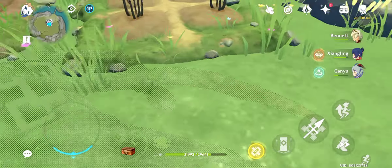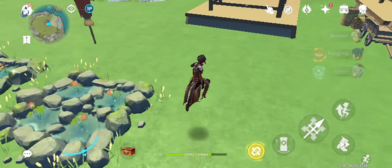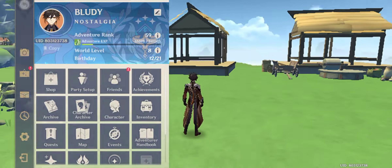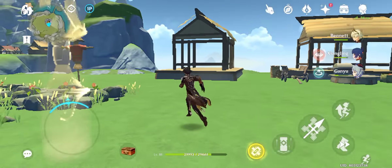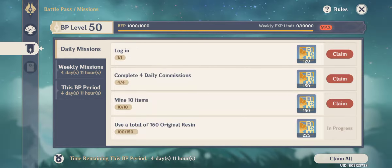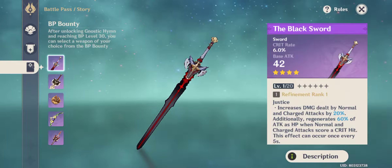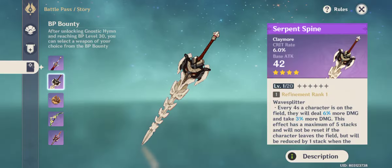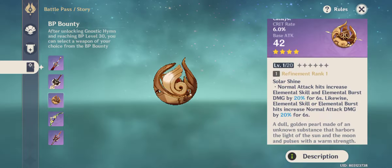I finally tried hard enough to reach all stars as a free-to-play player. I haven't bought anything from the shop — not the battle pass, not these good weapons. The sword and the bow are pretty good, and the claymore and spear I'm not really sure about, nor the Solar Pearl.